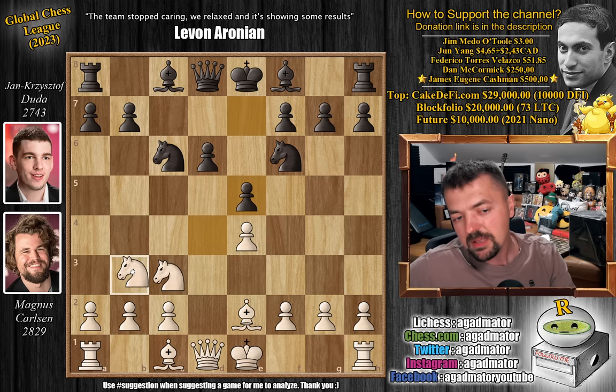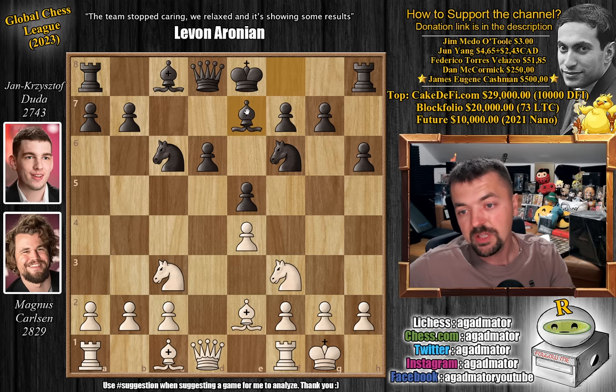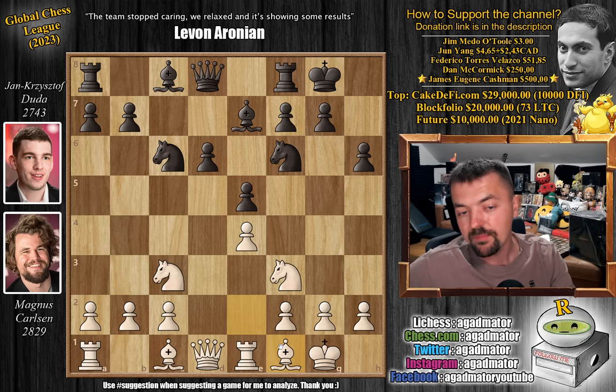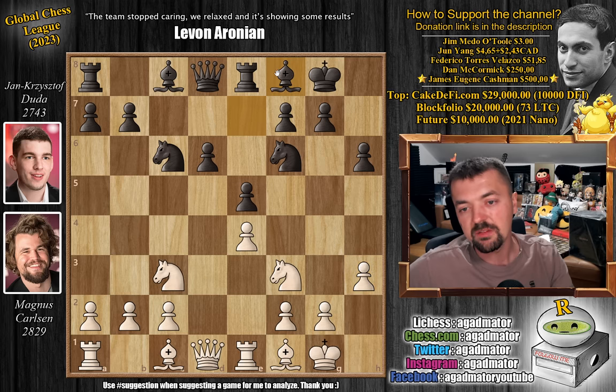We have knight back to f3 — knight to b3 is a bit more popular, but here we have knight to f3. Pawn to h6, and now castles. We have bishop to e7 by Duda, and rook to e1, castles, and now bishop to f1. It's a very standard move that frees up the e-file for the rook and defends the d4 pawn. The bishop on f1 seems passive but it gets the job done. So rook to e8, pawn to h3, and here we have bishop to f8. As of move 11, we have a completely new game.